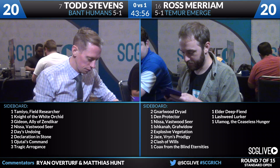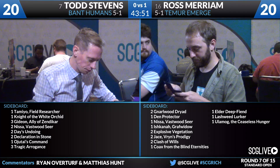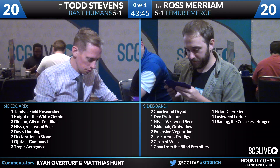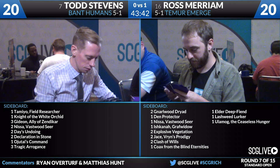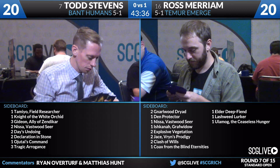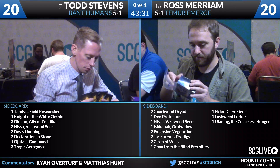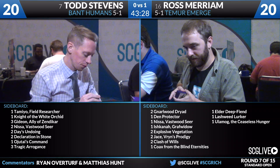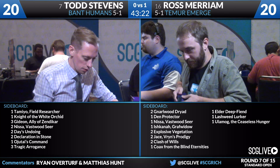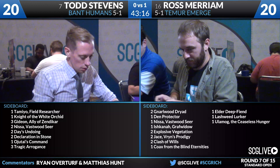We can also see the Ojutai's Command — we've seen that cast against big mana, big creature spells a good amount of times this weekend. For Ross' sideboard: two Gnarlwood Dryad, a Den Protector, a Nissa Vastwood Seer, an Ishkana Grafwidow, two Explosive Vegetation, two Jace Vryn's Prodigy, two Clash of Wills, a Coax from the Blind Eternities, an Elder Deep-Fiend, a Lashweed Lurker, and an Ulamog. He's going to try to get lower to the ground with Gnarlwood Dryads as early blockers, Ishkana to gum up the ground, and the extra Elder Deep-Fiend as another way to trigger Kozilek's Return.